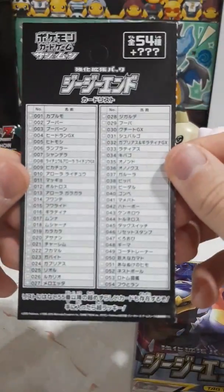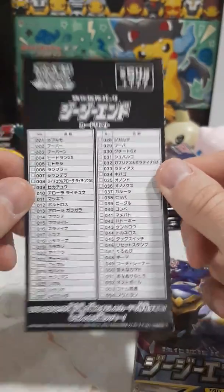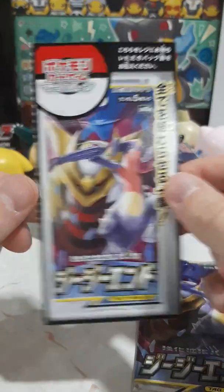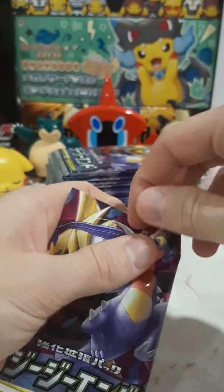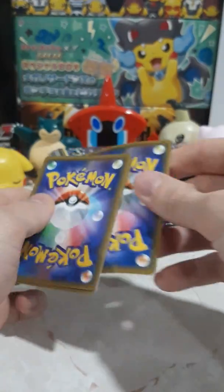Now, this set - just to quickly go through - we have 54 cards in the set, not counting the GXs and the alternate artworks and stuff. This is the identity, this little thing we'd have hanging up in the shops. Please correct me in the comments if I make any mistakes with names, because when I'm recording, my mind will just go blank sometimes and I will say something wrong completely.